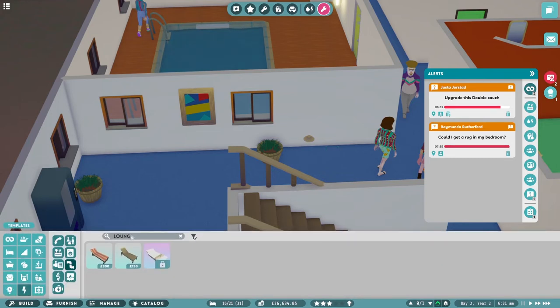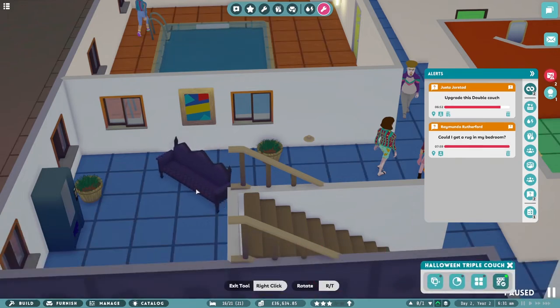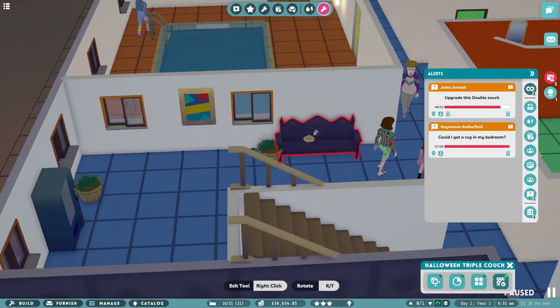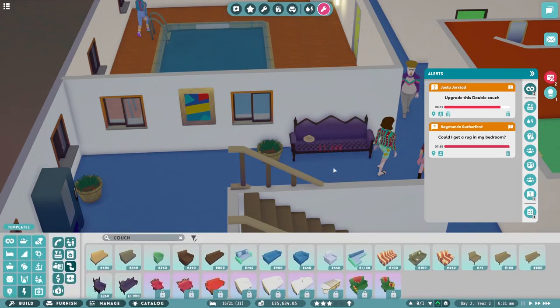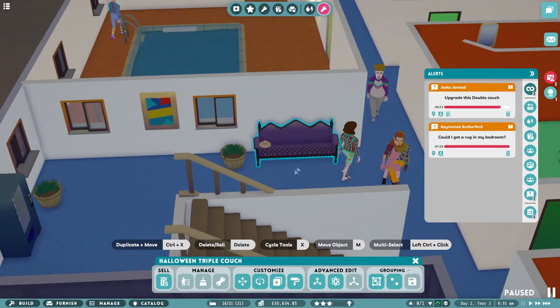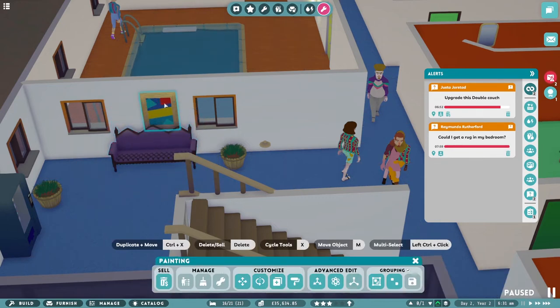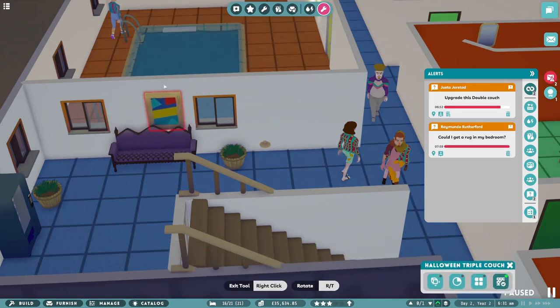I'll get rid of both those couches, in fact. So we want some couches. We've got two-star ones, three-star ones. I like stripy. You're a Halloween couch. You don't appear to have a star rating. Actually, let's move — I want to move you in there. Can I move this painting? Now you see, I can't put it behind the chair. That's frustrating, isn't it? Okay, we'll just cancel that move and leave it there.